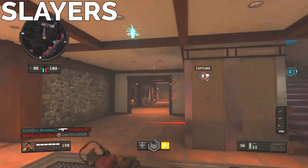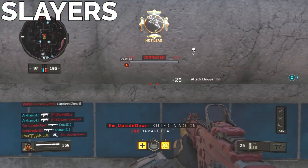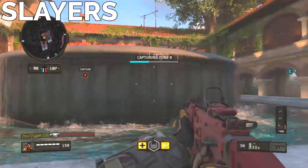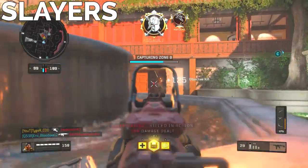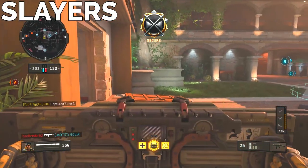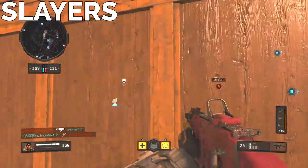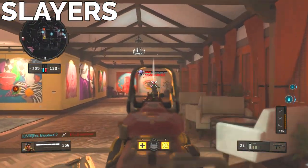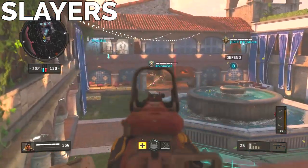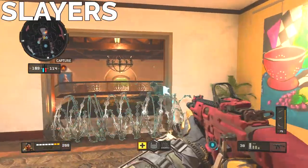A lot of people get very angry at slayers in domination. These are the players that don't necessarily play the objective — they're just going around trying to get as many kills as possible. Good slayers get kills around the objective, pushing around the map to clear it out for their objective players. Bad slayers are literally just playing team deathmatch, not moving around the map to help their team in any way.